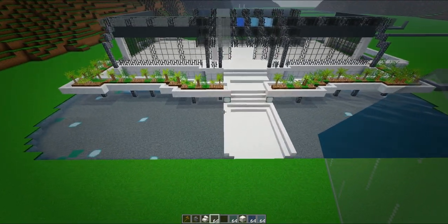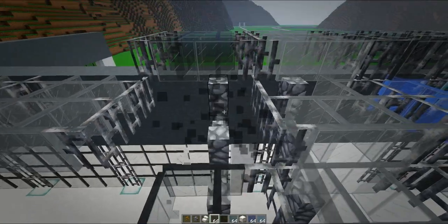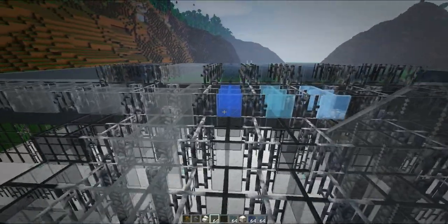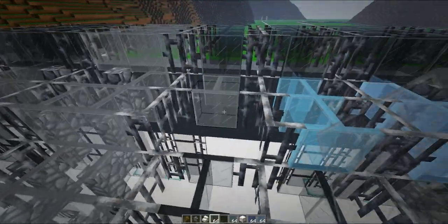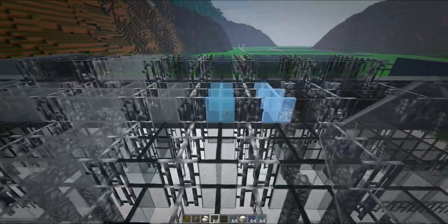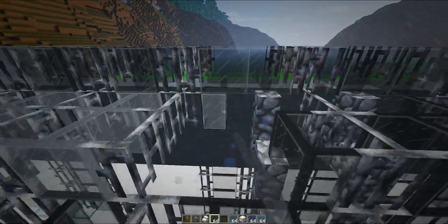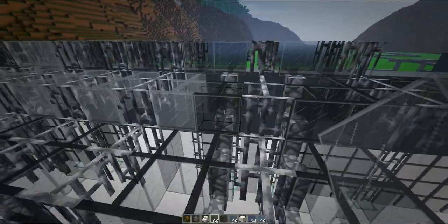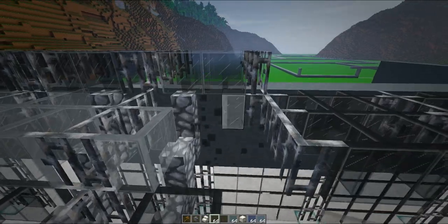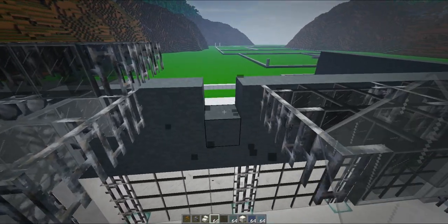We've been building Nublar and we're not going to stop building Nublar — those people who want me to go back and build more, I will be. But before I carry on I wanted a change and wanted to build some of the older buildings. I really love the compound and it's something I've been wanting to redo for a while, so I decided we're going to start Isla Sorna. The other reason is we can show off the new dinosaurs — Isla Nublar only had a limited number of the JP/JW dinosaurs, and the whole point of Jurassic Craft 2 is to recreate the animals and dinosaurs from the Jurassic Park series.